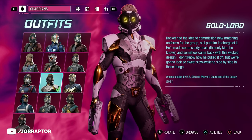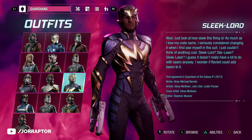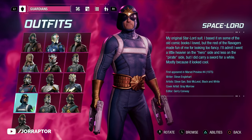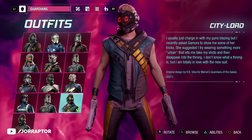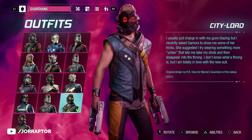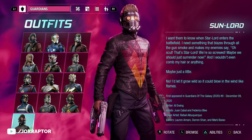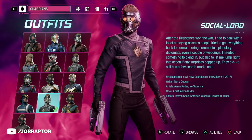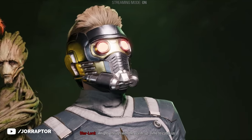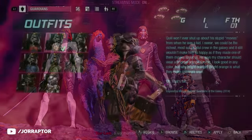For the other Star-Lord outfits not yet covered: the Gold Lord unlocks at the start of chapter 14. Sleek Lord and Space Lord unlock after completing the story, just like City Lord and Sun Lord — which are also part of the Deluxe Edition, so if you got that, you unlock them at the start of the game; otherwise, after completing the story. The Social Lord is an early unlock if you get the game digitally, but likely also unlocks at the end of the story.